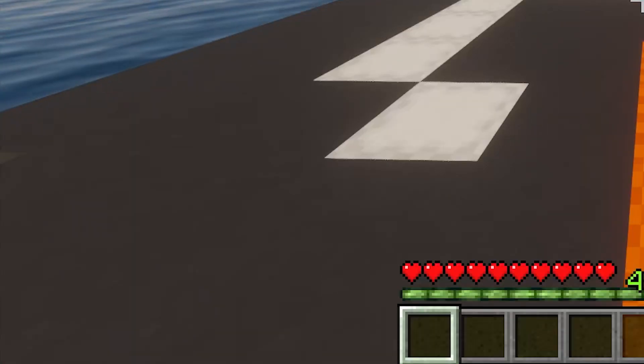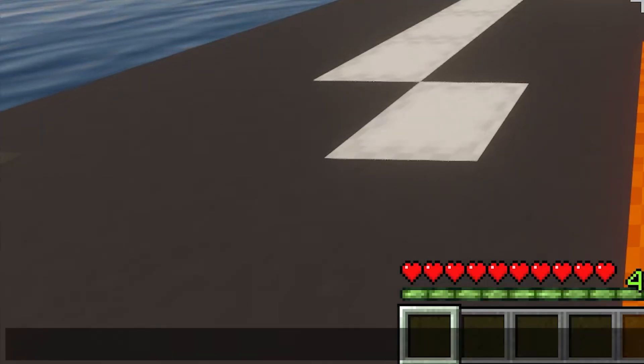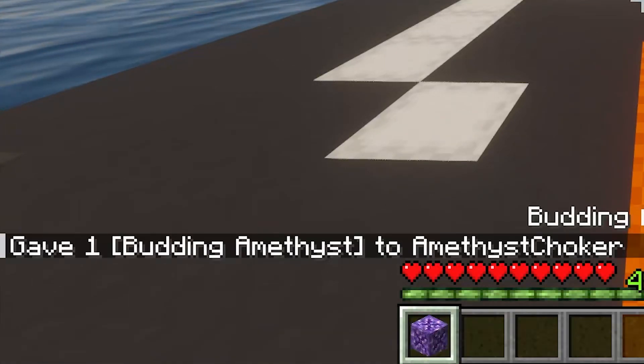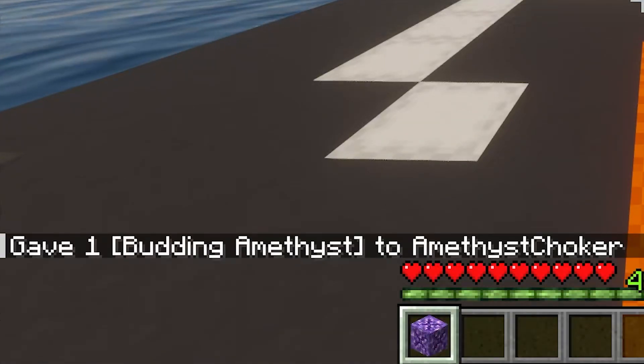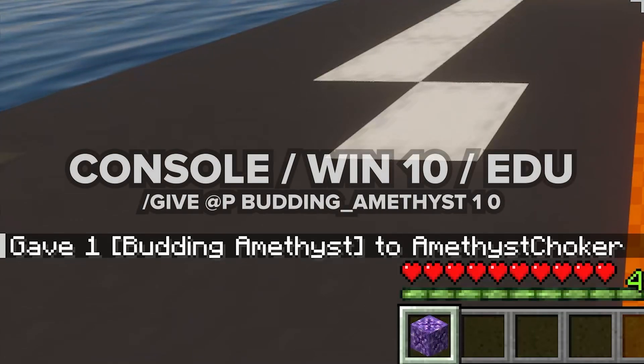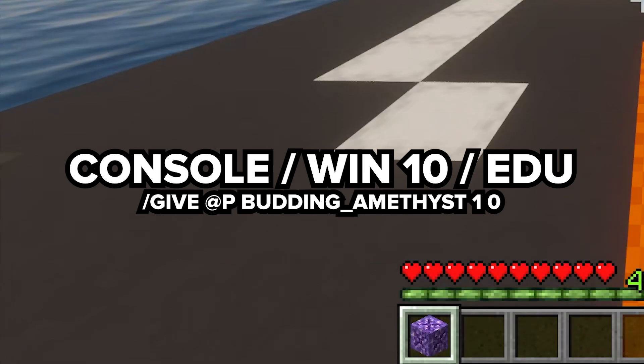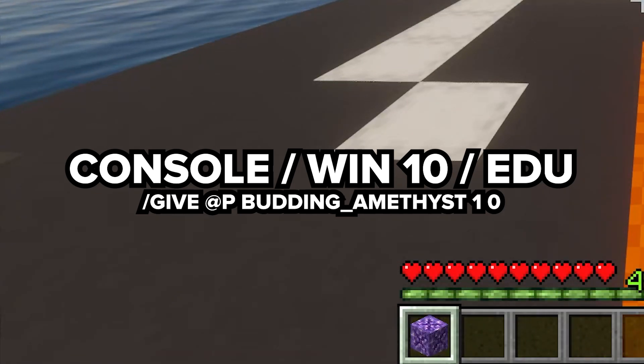If you're playing in Java Edition and need a budding amethyst block for creative builds or just to experiment, you can use the give command. Simply type: /give @p budding_amethyst 1. And for those on PE, Education Edition, Windows 10, and consoles, the command is slightly simpler: /give @p budding_amethyst 1 0. Remember, this block can't be moved with pistons, nor can it be crafted, so finding it in the wild is your only option to use it naturally.